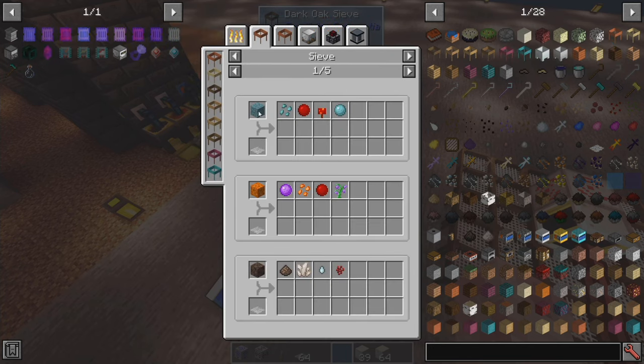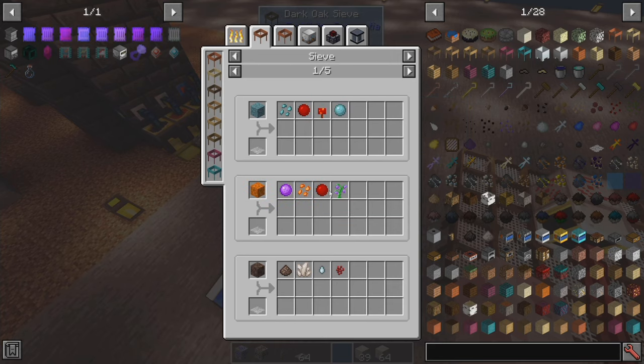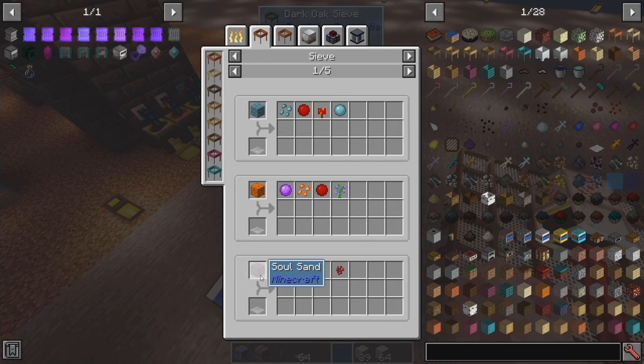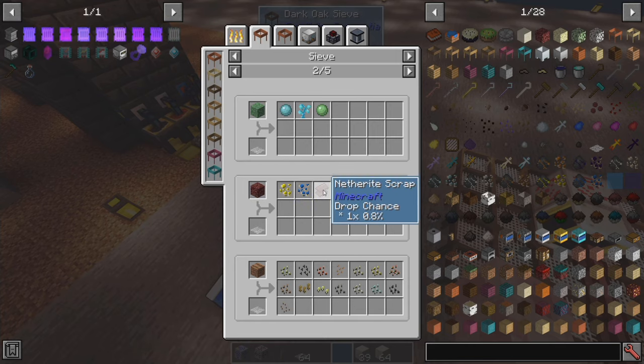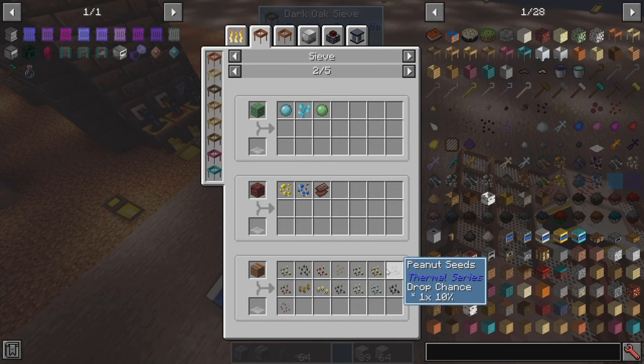Slime dirt and anchor dirt will give you these. Soul sand will give you nether wart, grass tears, nether quartz, and soul dust. Earth slime — same thing. Crushed netherrack will give you gold, cobalt, and netherite, which is good. Farmland will give you seeds of all types.